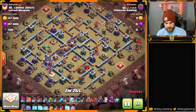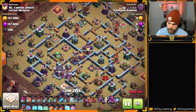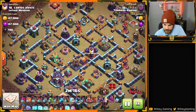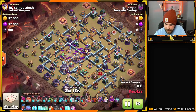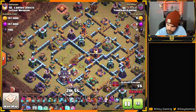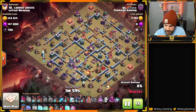Next we've got a Zap Lalo coming in. We're going to see the Zaps coming down on the top side of the Town Hall going for the Scatter Shot, the Monolith, and the X-Bow. Nice Zap value — a couple of big defenses out of the way nice and early. Baby Dragon on the left side.